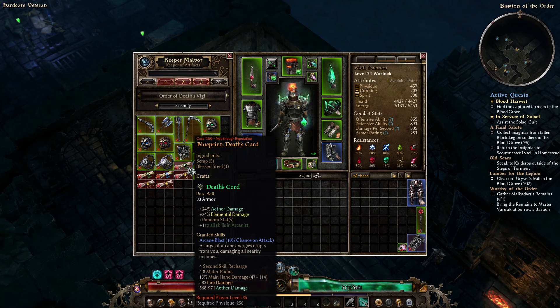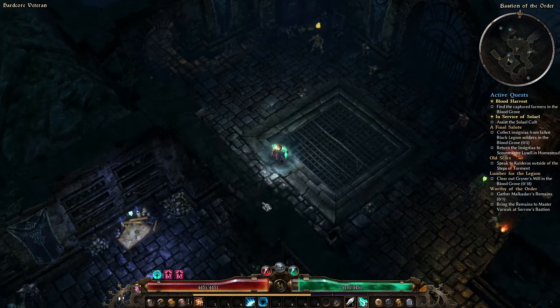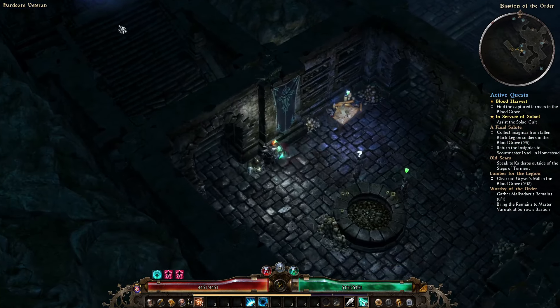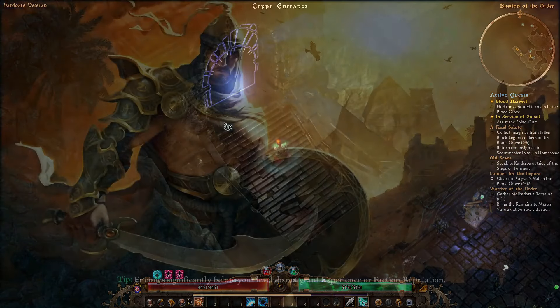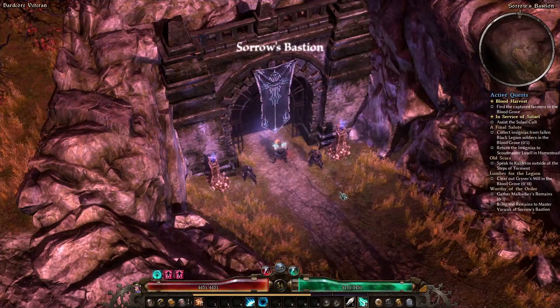These guys do have the earliest plus-one belt. We'll have to get to Respected with them to buy this recipe. It does come with a proc, which is kind of like having a rare prefix baked into it, but it'll only craft with one affix on it. So it's a good belt, and I did kind of choose correctly — mostly by accident. It all worked out in the end.